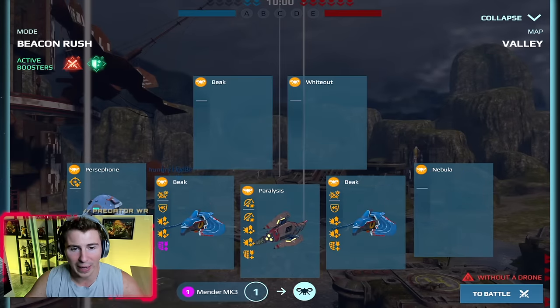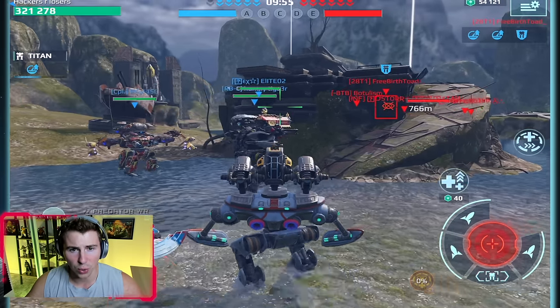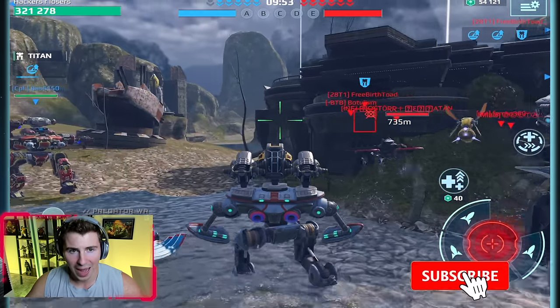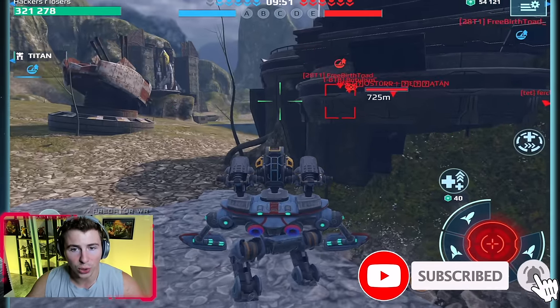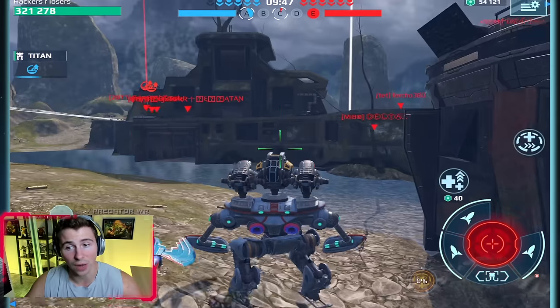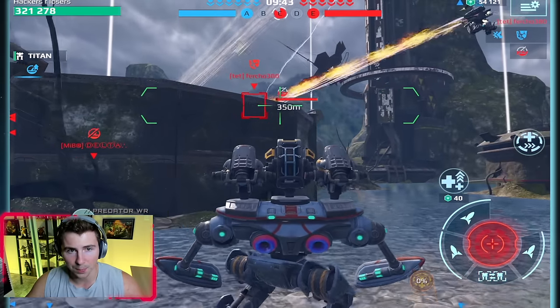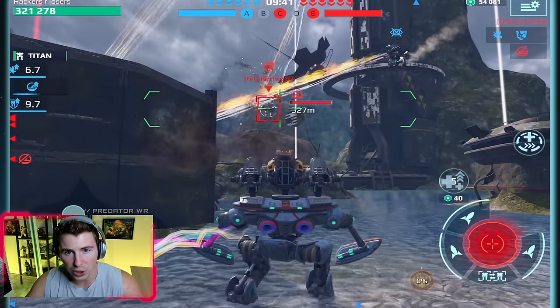Beacon rush, valley map. Let's drop this thing right away, we're gonna use the cloaking drone. Also notice my name — hackers are losers. Consider subscribing because we have a ton of stuff to still try out with this new update. Notice 321,000 HP to start.